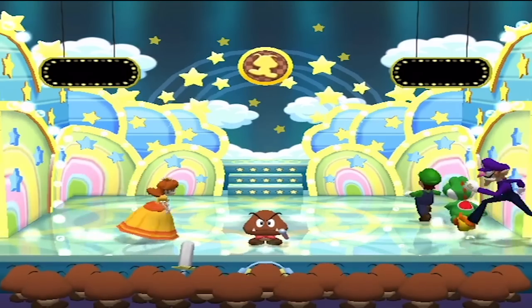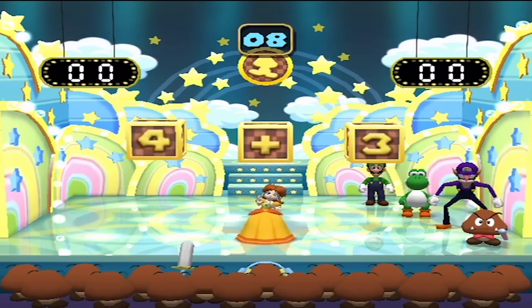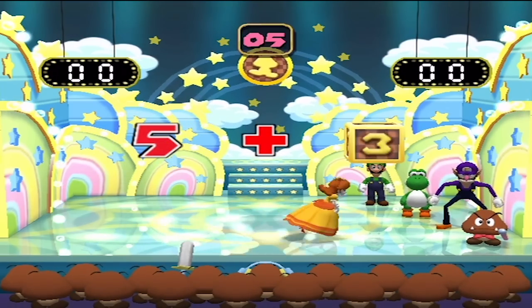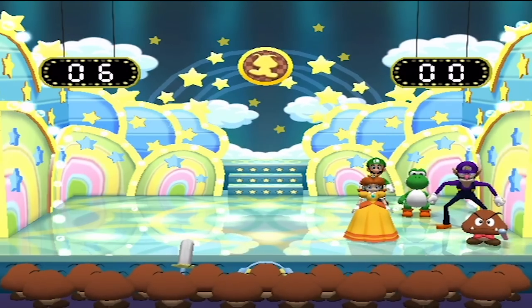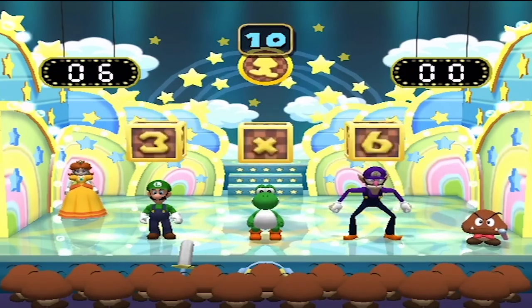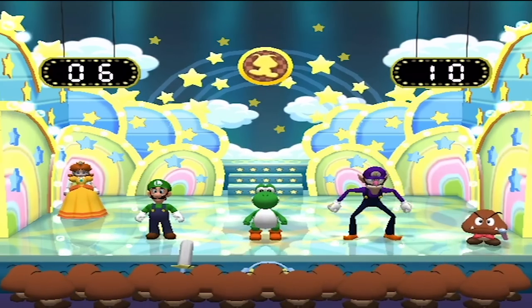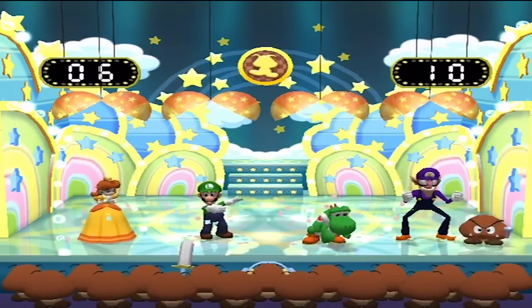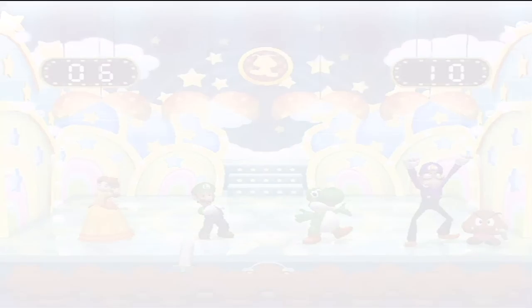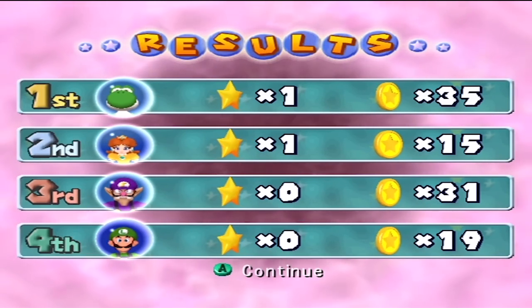I always have abysmal luck on this - I always get like one times zero or zero minus five. I saw three times two and six times one. Let's see what I'm getting: plus five, five, one, six. The best I ever got at this was four times five. Two times five - yeah it's the times sign you want. You got a normal mini-game out of that. I just love that there's a mini-game called 'Math Class.' Today Yoshi, Princess Daisy, and Waluigi all made 10 coins.